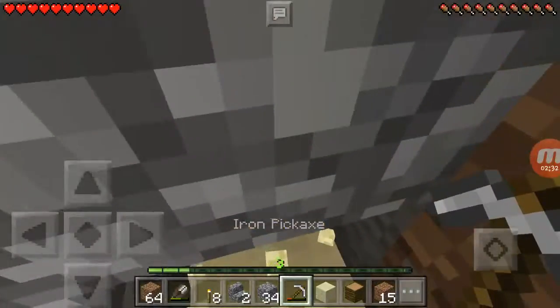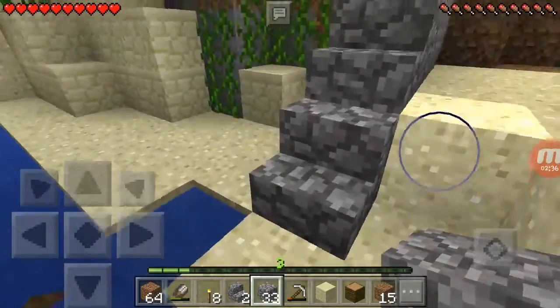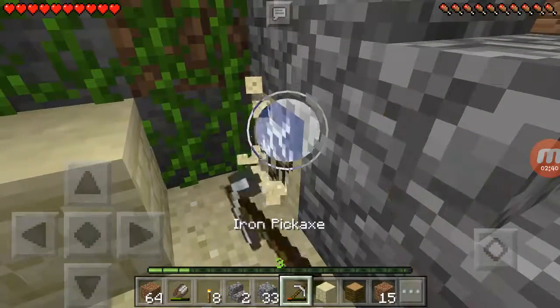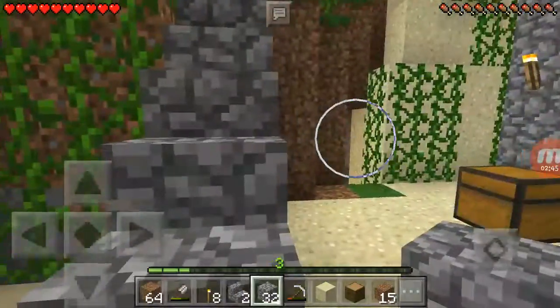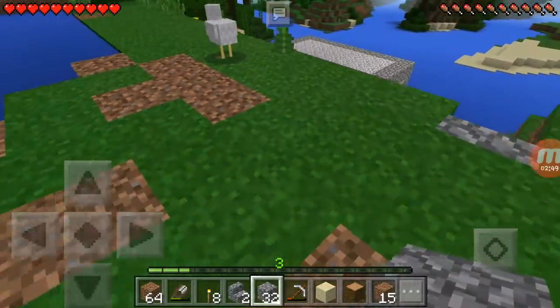Get rid of this and replace that with regular stone. Now this looks way better. Wait, that ain't stone. I wanted to use a pickaxe - that was dumb. I have stairs that lead up here.